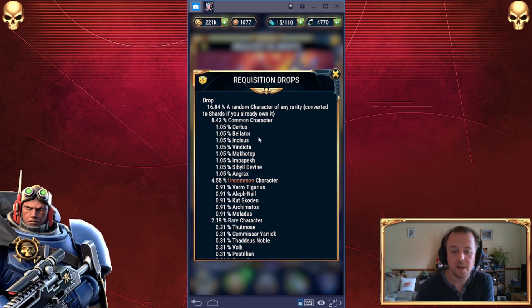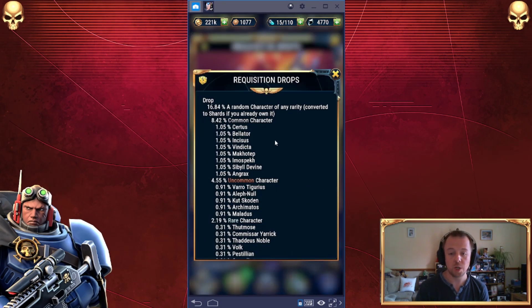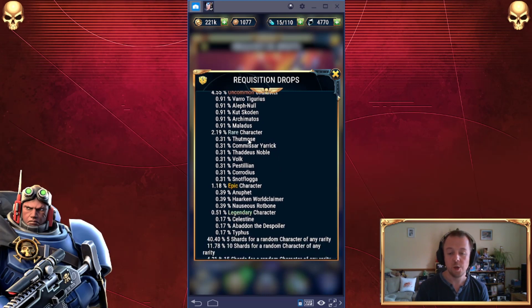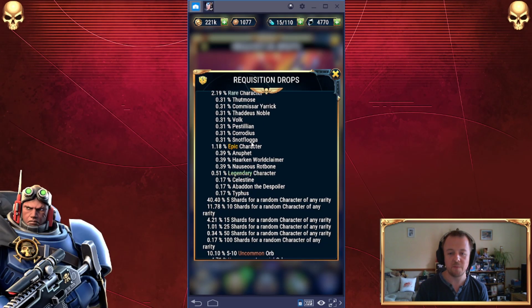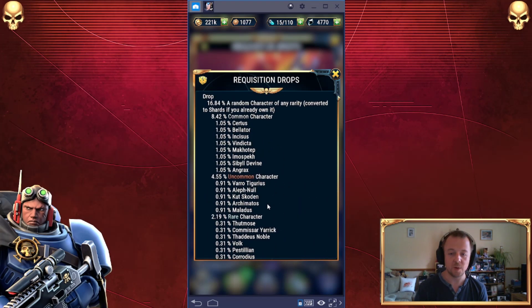Let's take a look. If you press the I on the top left, this lays out your chances of getting a random character of any rarity. If you already have that character, it converts to shards — so it's an 8.42% chance for a common character. It lays out all the percentages. Not high percentages of hitting any specific character, and the percentages pretty much drop as you go. They weirdly spike again on Epic, and then drop on Legendary, which is the lowest — which makes sense.